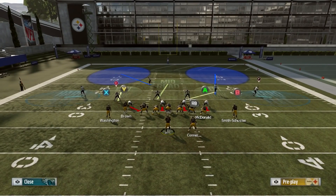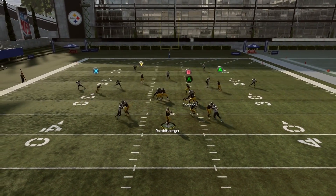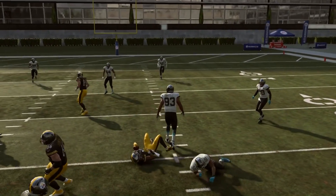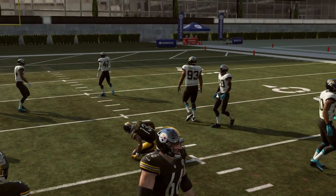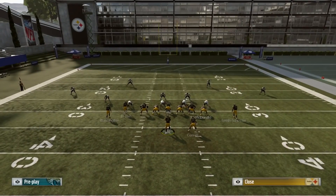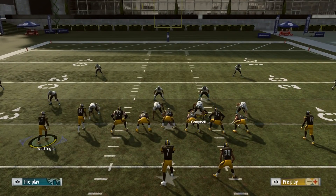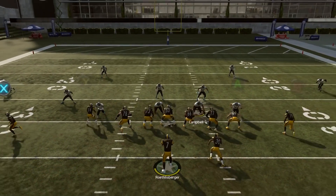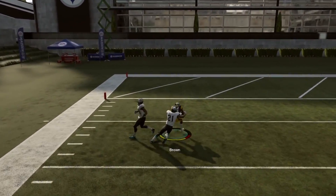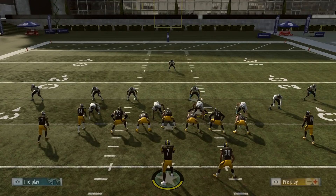If they do shade underneath in cover two - you probably won't see this very much - you can still hit the in route over the middle. They're shaded underneath in a cover two and we still got seven yards. That's what makes this play so good in particular. Usually when you shade underneath, you wouldn't be able to hit the drag or the in route - both would be locked up. But with this play, just with the way the routes develop, it's still there. And if they shade underneath, we take the corner route and we're going to get huge yards. Shading underneath is never going to be the answer against this.